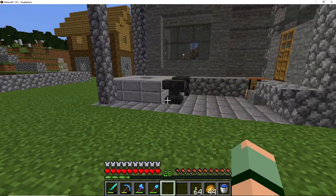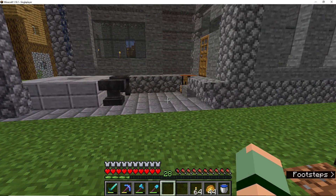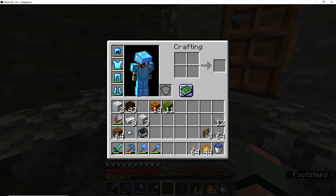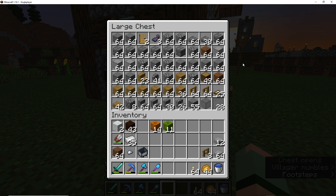We need crafting. I have planks — let me grab some slabs. Don't have any. Is this really all the dark oak? We'll just use that.